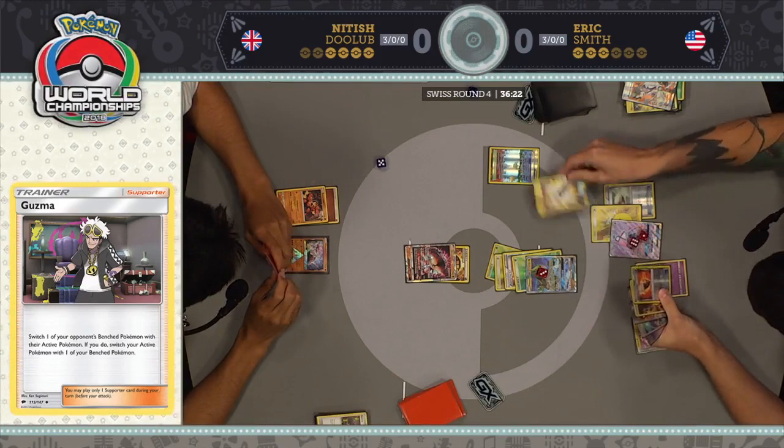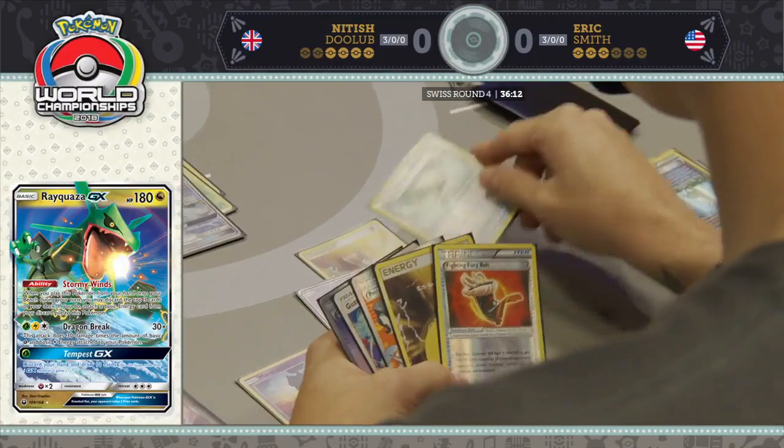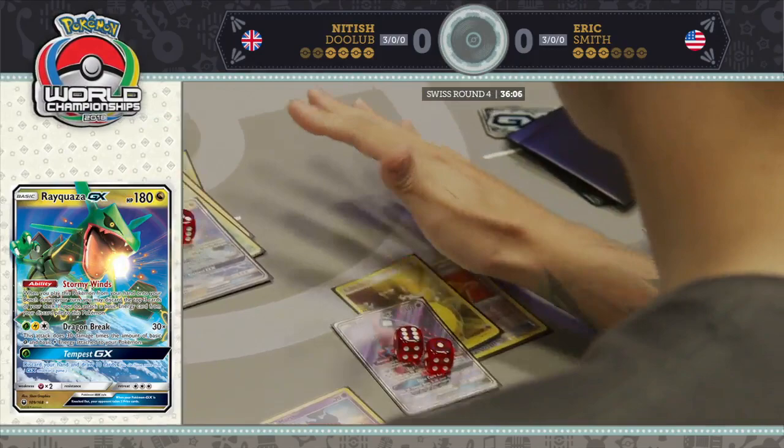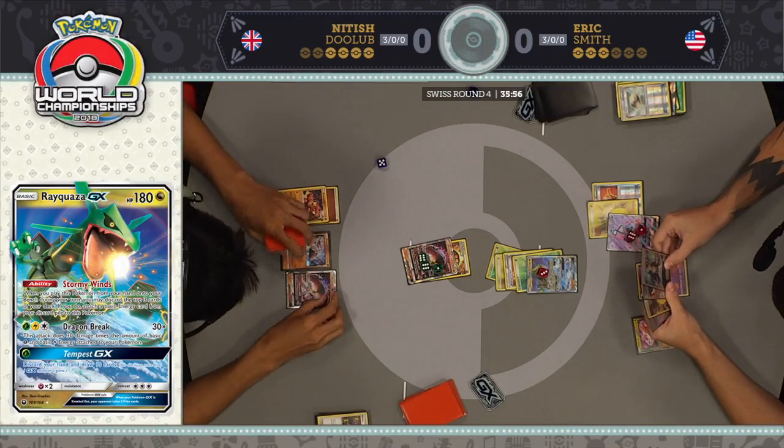He goes ahead and removes the Parallel City, though it was nice early on to discard some junk on his bench. It has really limited the amount of Rayquaza GX he could put down. He also gets rid of his Float Stone so he can attach a Fighting Fury Belt and protect that Tapu Lele. Eric deals 130 damage onto this Buzzwole GX. And a Cynthia from the top for Nittish — a huge card.